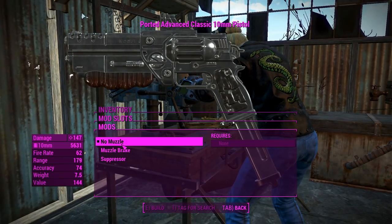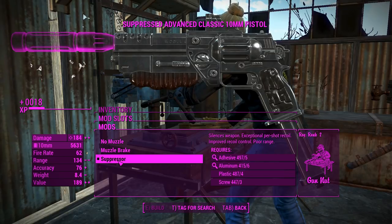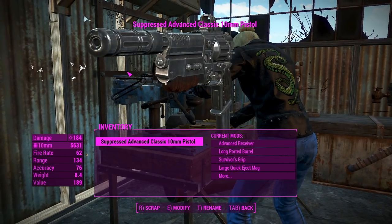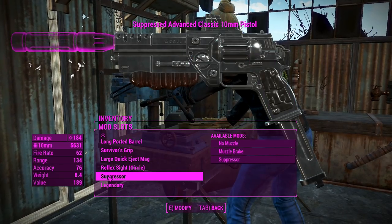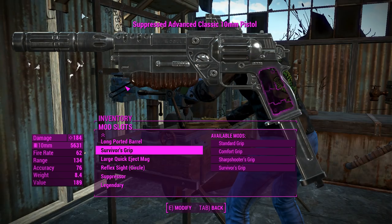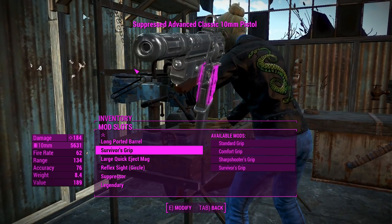For the muzzle attachments we've got the muzzle brake or a suppressor — obviously we're going for the suppressor here, and that is a strange looking suppressor indeed. We can add a legendary effect if needed, but we're doing 184 damage with this thing so I think we should be fine without it.